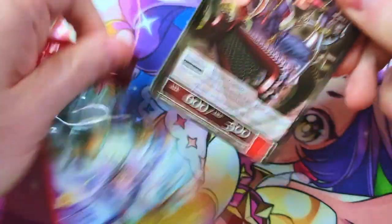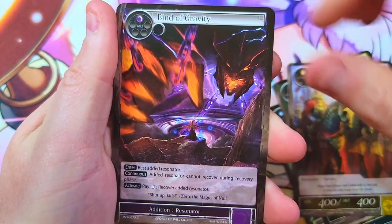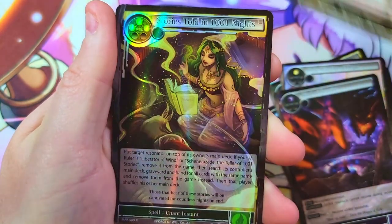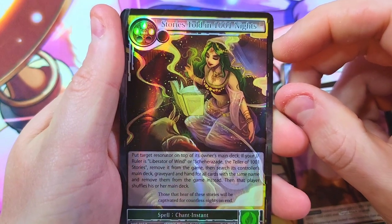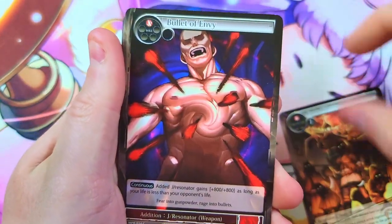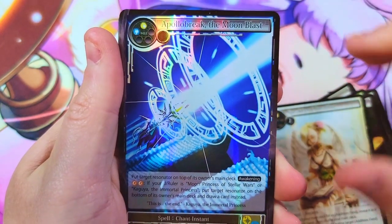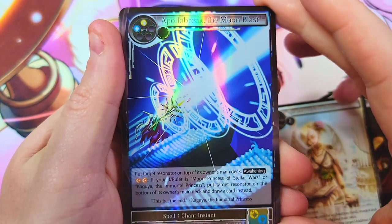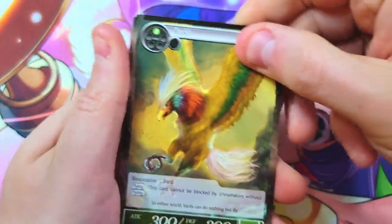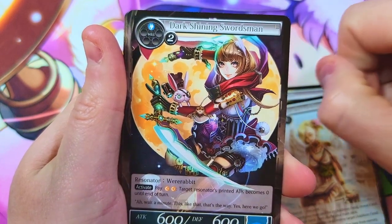Everything is hiding at the bottom of the box apparently. Sweet Rose, Stories Told in a Thousand and One Nights once more — pretty funny — and nothing behind it. Total Eclipse, Apostle, Speaker, and Apollo Break Moon Blast — cool looking card, I like it.